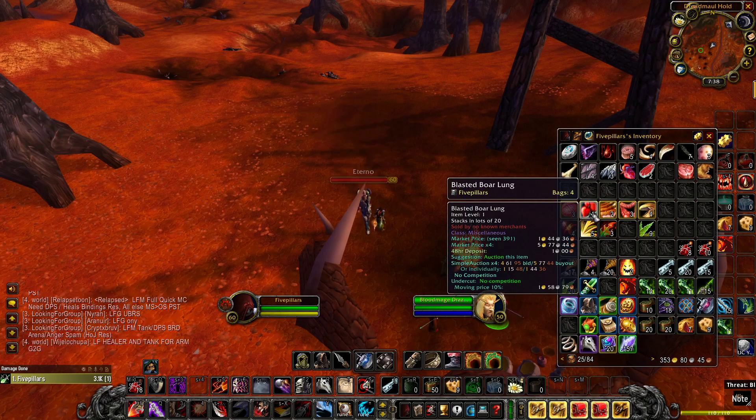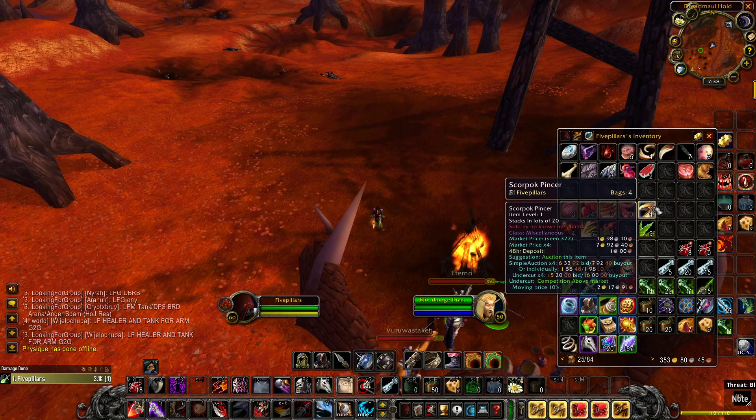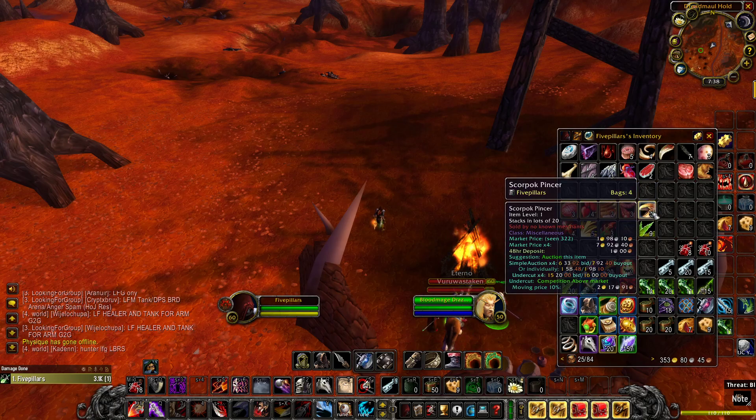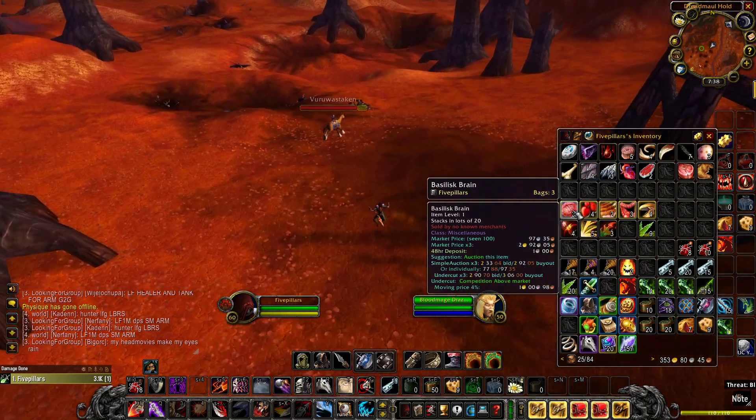As you can see on my auction, just the Blasted Boar Lung right now are going for 1 gold 44 silver. The Pincers are going for 2 gold. I actually just sold about 5 of them for 2.9 gold each, so they're hitting for about 3 gold right now on the Faradina server. And the Gizzards, these are going for about 2 gold.